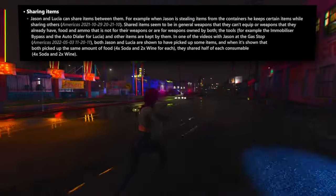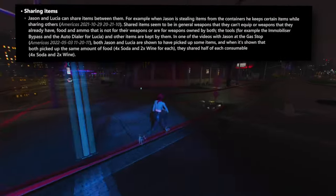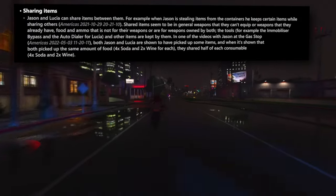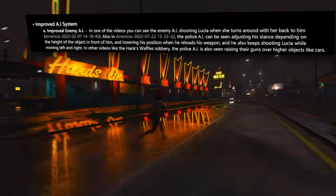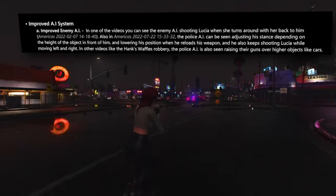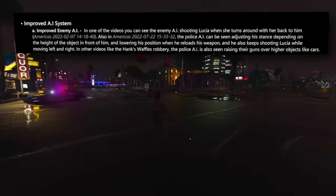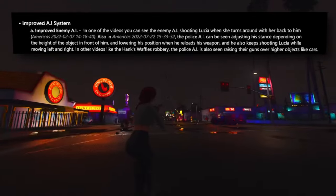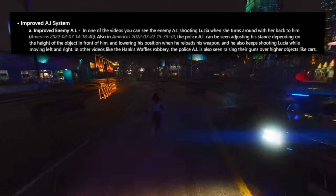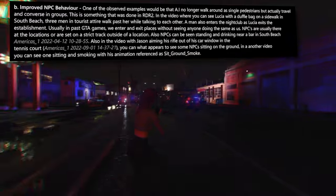The prospect of item sharing between Jason and Lucia is on the horizon. A notable example emerges from a video clip where Jason pilfers items from containers, opting to retain some while distributing others. This cooperative element extends to the unlocking of doors and gates. In a video featuring Jason within the Sand-for-Sand area, Jason stealthily maneuvers past a red truck, revealing a door from an import garage building bearing the descriptor 'door panel locked' in its debug text, contrasted with a gate indicating 'door unlocked.' Subsequently, an upgraded AI system is showcased — the enemy AI exhibits an inclination to open fire upon Lucia when she pivots to face them. AI units adapt their elevation relative to surrounding obstacles, steering clear of head-glitching tactics. AI adversaries also opt to lower their stance during weapon reloads, and enhanced AI combat tactics are evident in their lateral strafing maneuvers during shootouts.